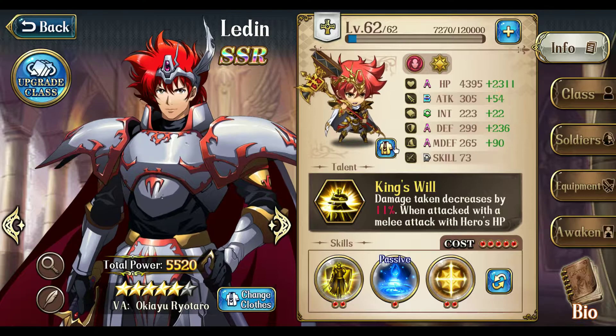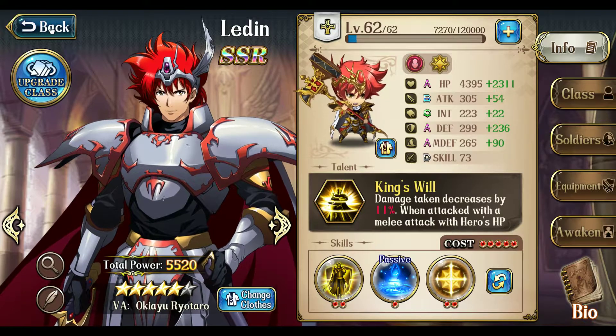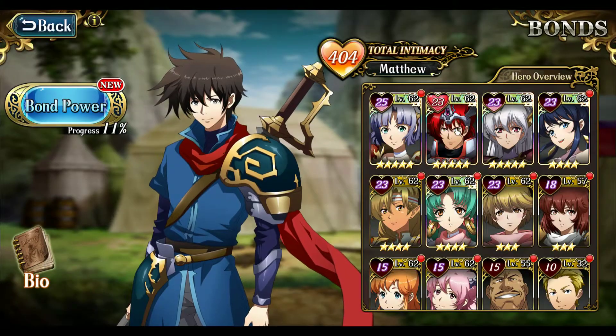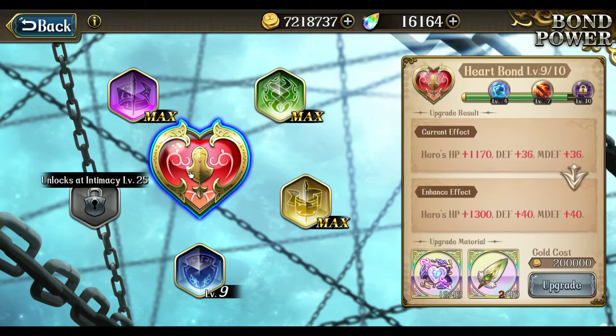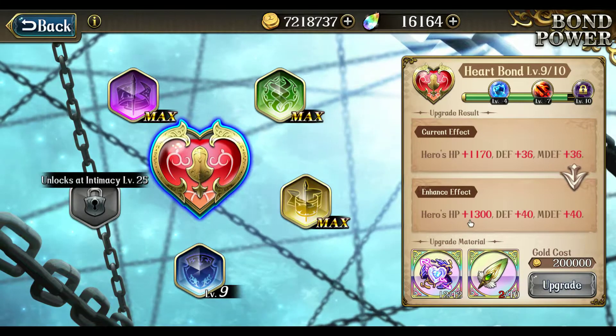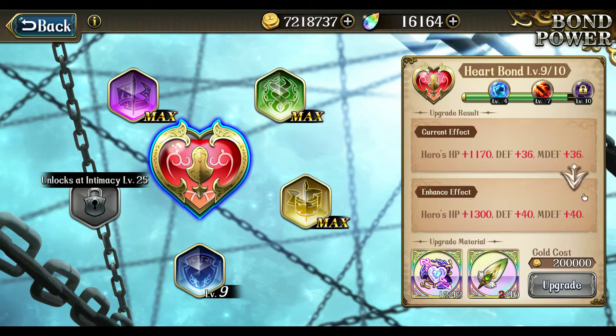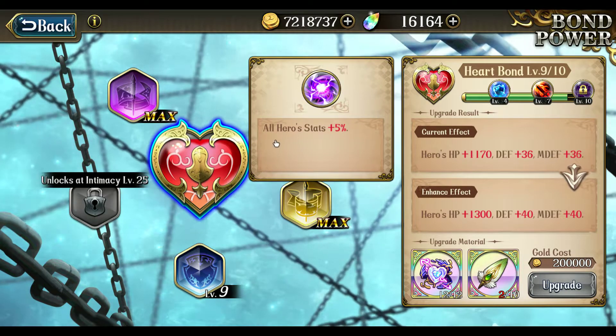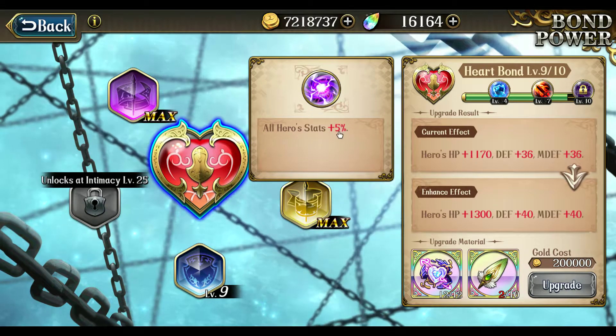Right now these are Ledin's stats. With an upgrade of his Heartbond to level 10, he will gain a massive boost to HP, defense, and magic defense — extra on top of level 9. And he will unlock a level 10 bonus: all hero stats plus 5%.